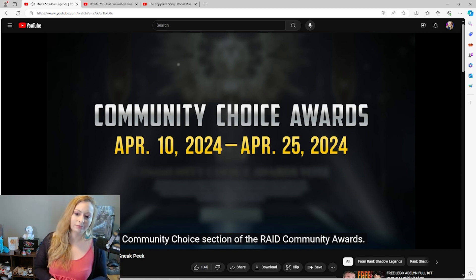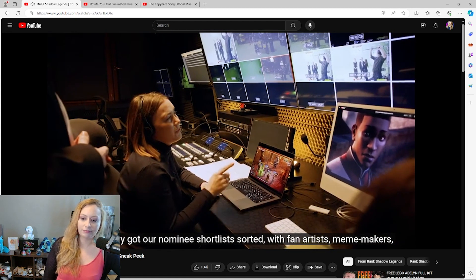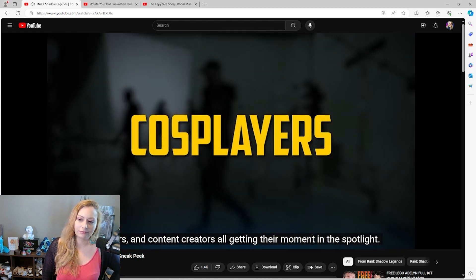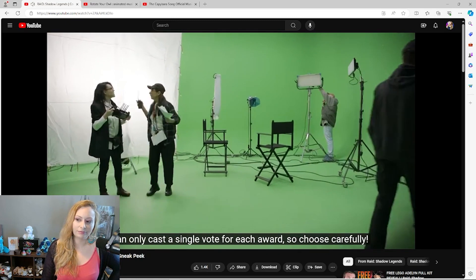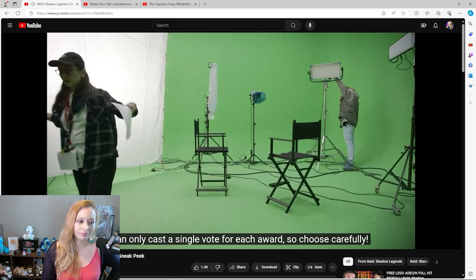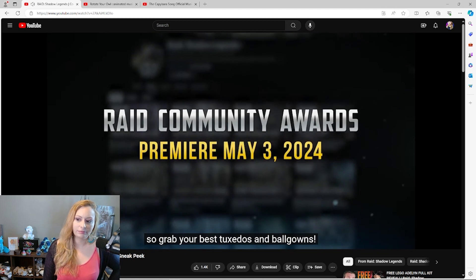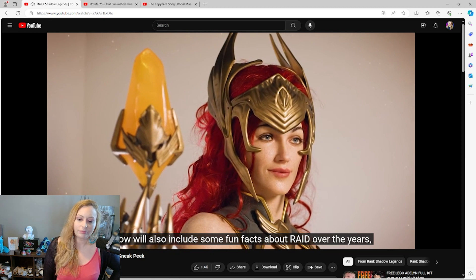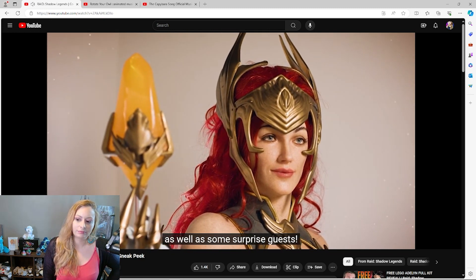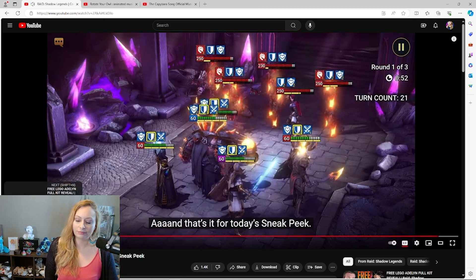Between April 10th and April 25th, you'll be able to vote on several categories featured in the Community Choice section. We'll put links all over social media and in the game itself. Nominees include fan artists, meme makers, cosplayers, and content creators. You can only cast a single vote per award, so choose carefully. The Raid Community Awards will premiere on the official Raid YouTube channel on May 3rd — grab your best tuxedos and ball gowns. The show will include fun facts about Raid over the years and some surprise guests.